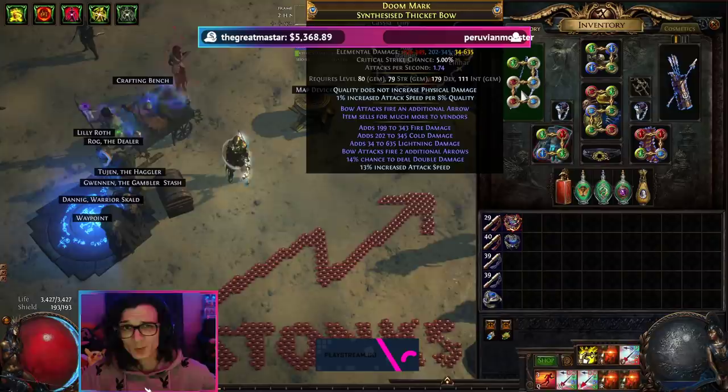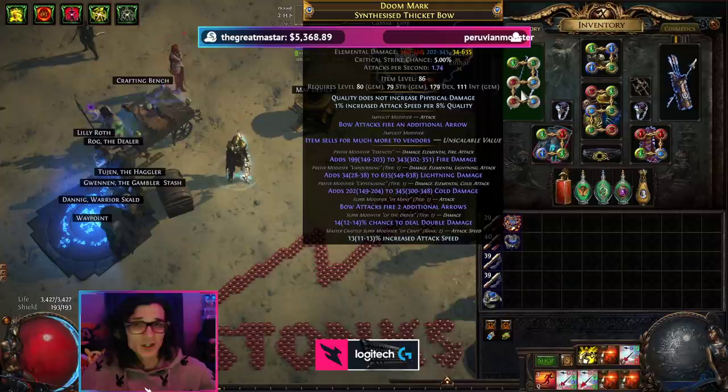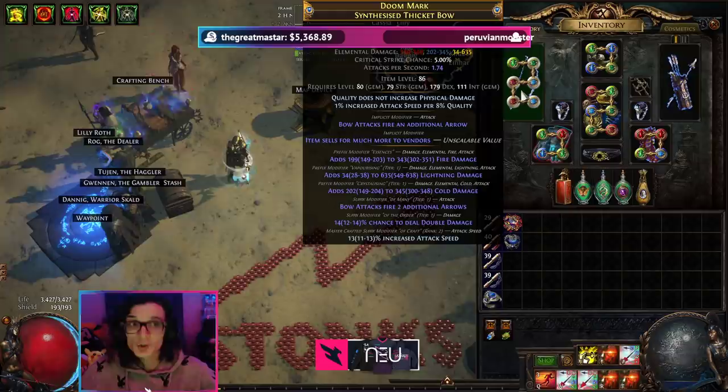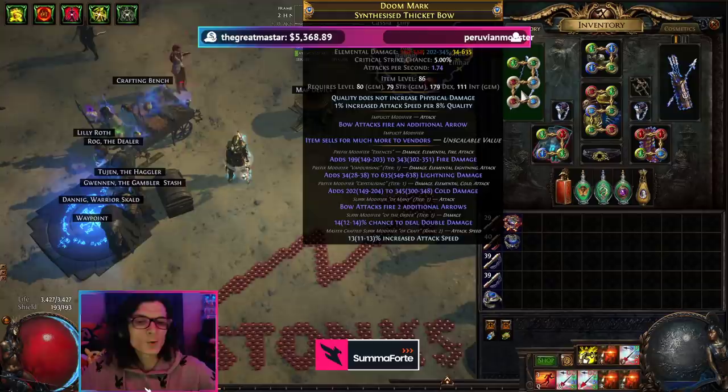Let's give you guys a quick rundown on the modifiers and why this bow is so good. It's a synthesized Thicket Bow, and it has bow attacks fire an additional arrow, which is obviously extremely powerful because it means that you don't need to invest in as many arrows as you normally would. GMP is a less damage multiplier, for example, so you could just take that off and go with a proper damaging support, like damage on full life.